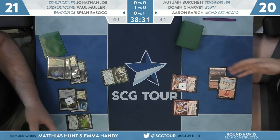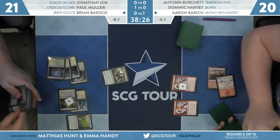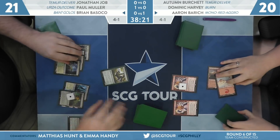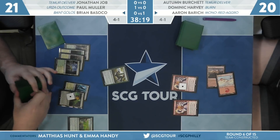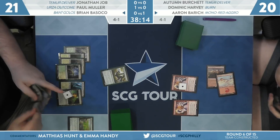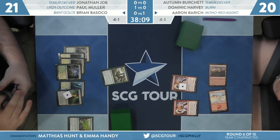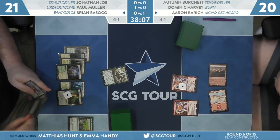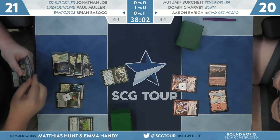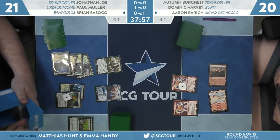It looks like three cards left in Brian's hand — we'll see if he has a payoff. We see a Fae of Wishes. Because Aaron is pretty slow getting out of the gates here, we might actually see some wishing happen. Even without some of the big stuff, some of these wish targets can just put the game away — things like Ethereal Absolution could be incredible here. Brian plays a third Arboreal Grazer. They've got long arms, reaching into Basoko's hand. Fae of Wishes is going to go on an adventure.